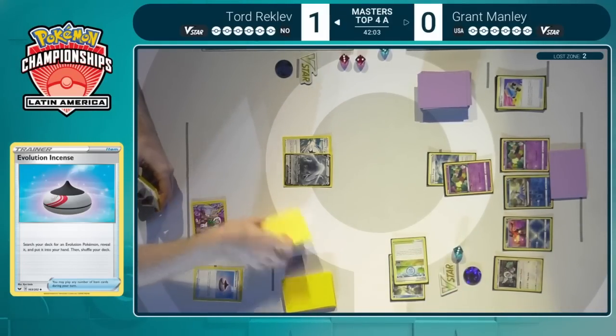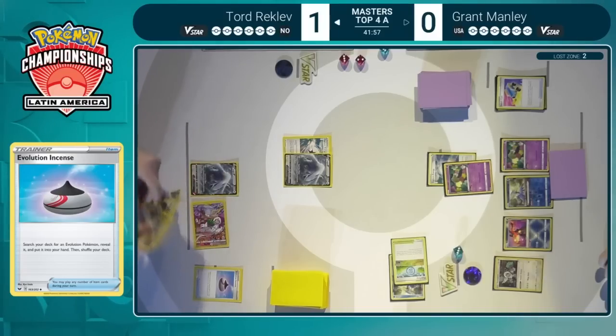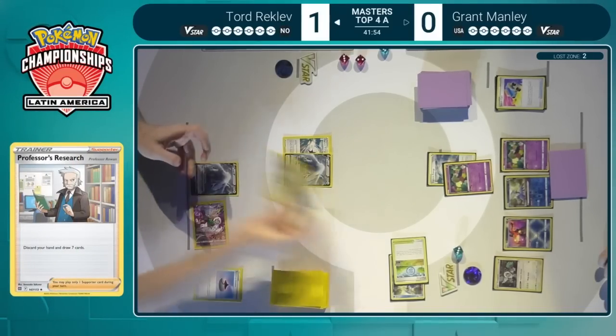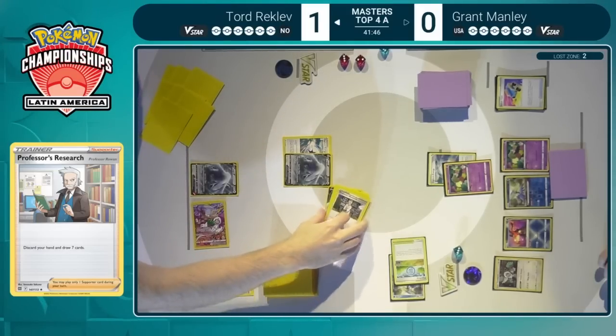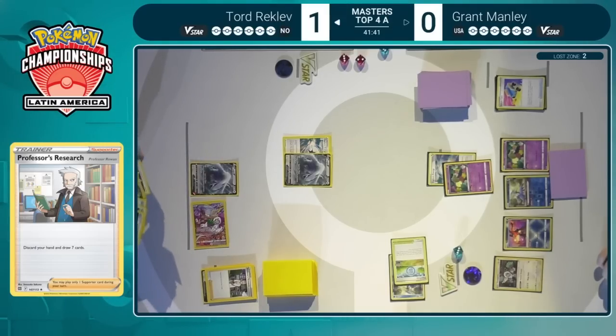We do see Tord making use of that Oranguru play once more — taking one of those special energy cards in hand, placing it back into the deck, then finding a shuffling effect using the Evolution Incense to do just that, hopefully making this top deck a little more live in the future. There's a second Lugia being benched — playing extra, extra safe. Making sure that even if Grant was able to pull this off, he wouldn't be able to threaten Tord's single Lugia. And we do see the Professor's Research — Tord had not played a supporter yet, getting two Archeops in the discard pile and a fresh hand to work with.